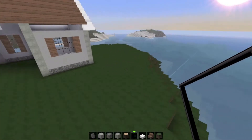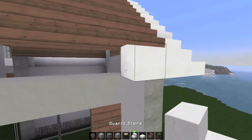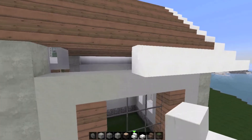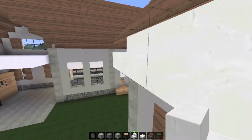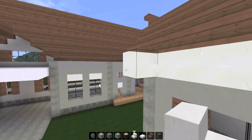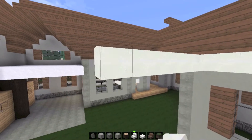Let's bring it back over here. We bring our stairs across here with the quartz to give that little outline shape again. Now let's bring it back this way to curve it.